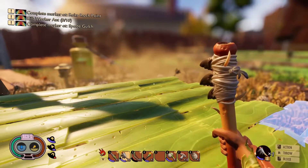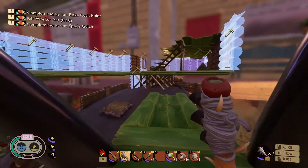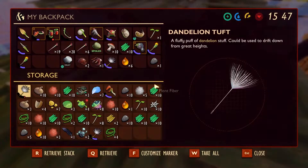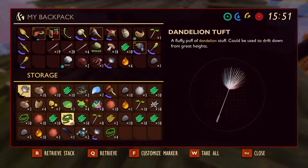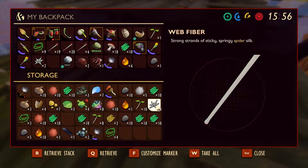Okay, let's build the blueprint for the dew collector. We need plant fiber, quartz — we have plenty of plant fiber — and spider web.